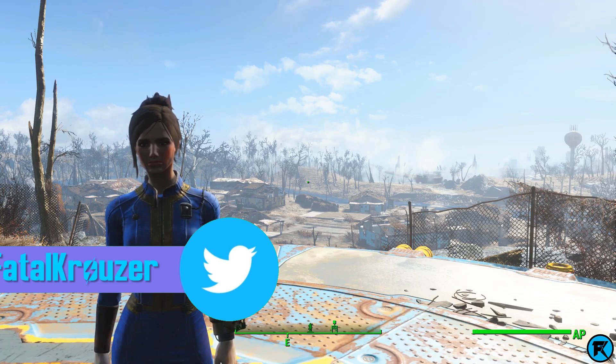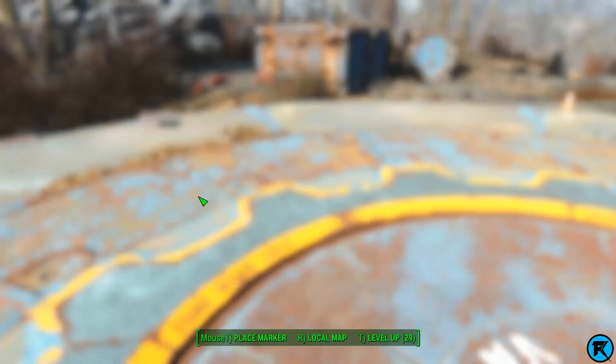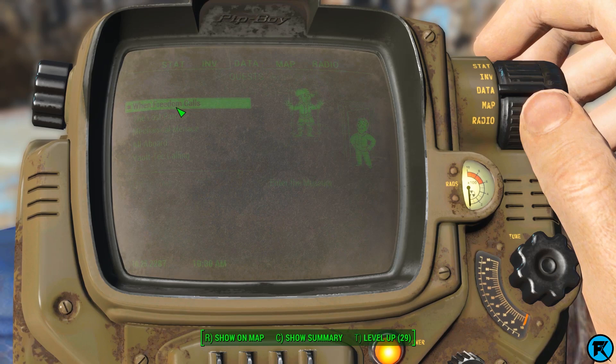What is going on, Proper Squad, Fatal Browser here, and welcome to another follow-up video. Today we are going to be going to the Institute right out of the vault. I did leave the vault, but I leveled myself up with the console command and also gave myself a bunch of new weapons. Just to show you that I am out of the vault, here's my quest — When Freedom Calls ended in the museum. So I pretty much did nothing; the rest are just DLC.